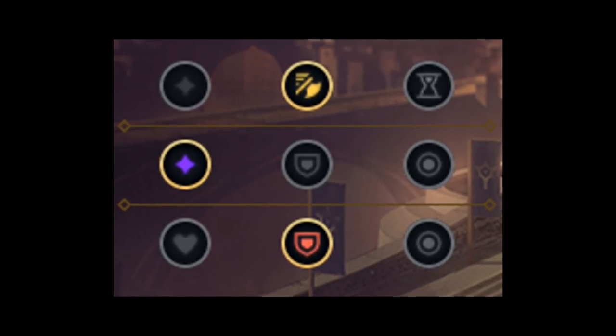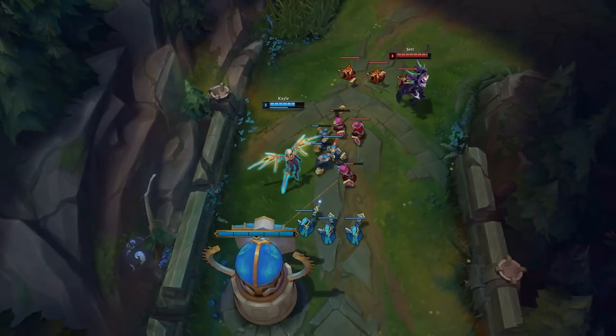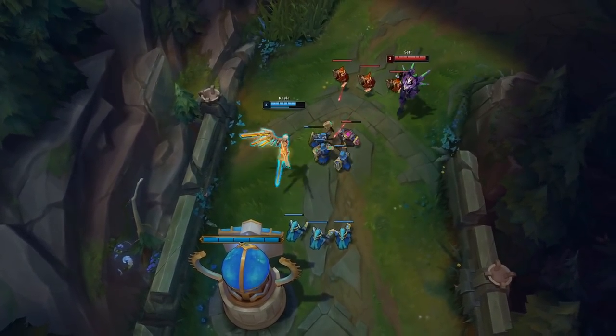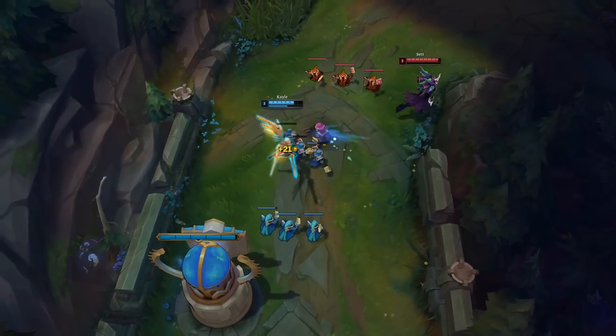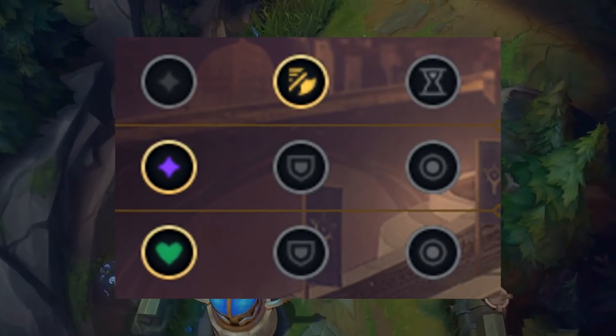As for the bonus stats, you always want to put one point into Attack Speed, one point into Adaptive Force, and another point into Armor or Magic Resistance depending on the matchup. If you don't know what you're facing, go with Health Scaling instead.